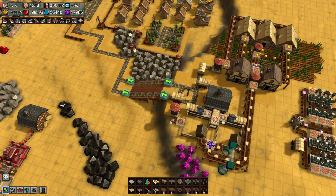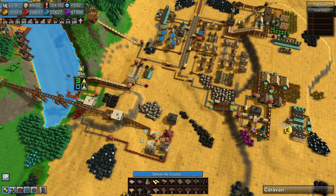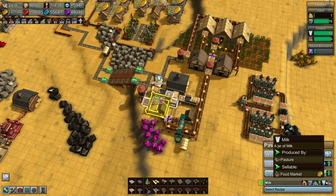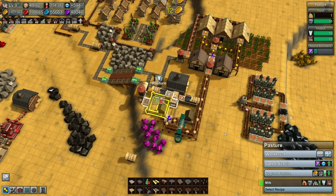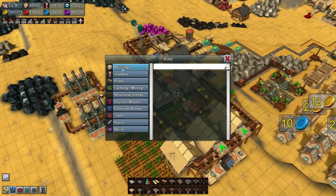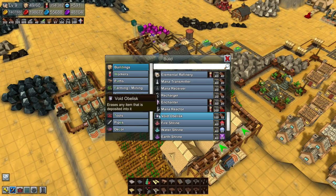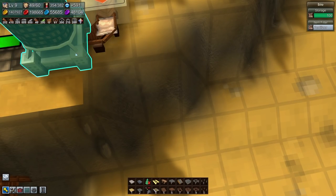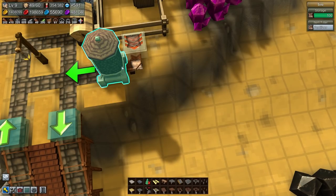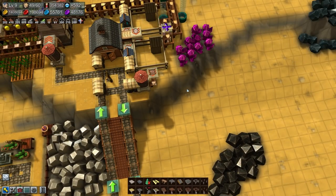It used to be that if any of the outputs were clogged, production would halt, but that was changed some time ago. So the fact that I'm not getting the fertilizer out won't impact whether I produce milk or not — that used to be a real problem. The way you'd get around that is the void obelisk. For example if you were always producing more fertilizer than you could use, the fertilizer you want to use goes into a silo, but then you'd also have a runoff point — a pusher pushing into the silo, and if it couldn't go in, it would go toward a void obelisk which simply deletes the item from existence.